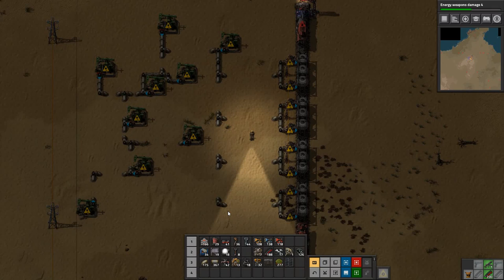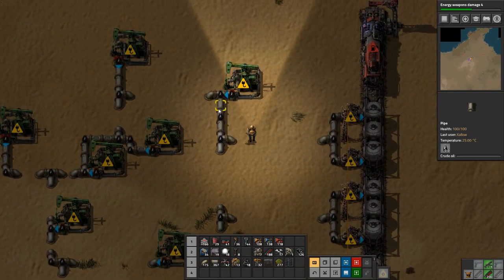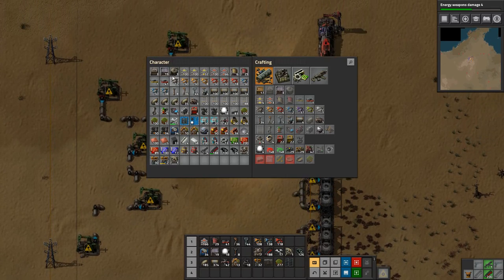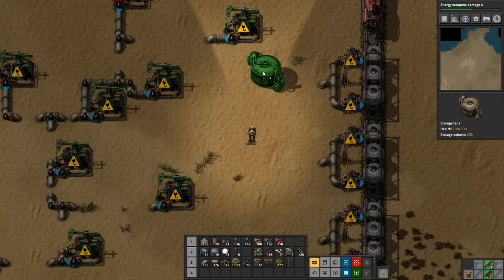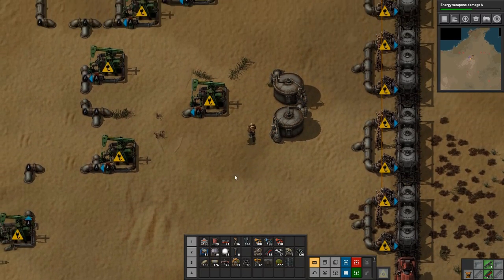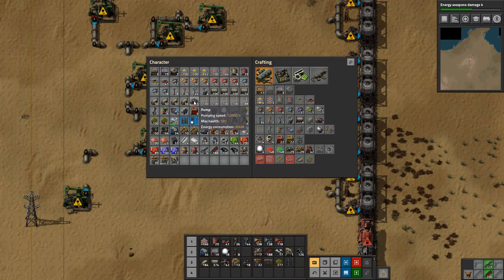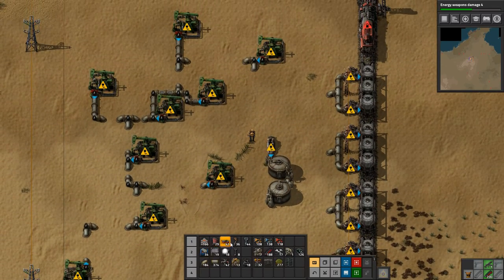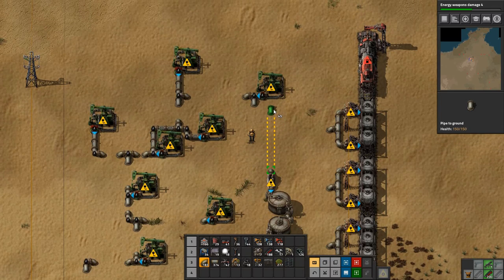Actually, should we - hmm, maybe we should put a tank in between somewhere. I think that would be a good idea. Maybe even a few tanks - put maybe four tanks in or something. Three - because that's what we have - actually we'll put two in. I think we'll put them in down here. Then this will come down. Actually I want to put a pump on the tank that it's coming into so it doesn't flow back, and then we'll come up that way.